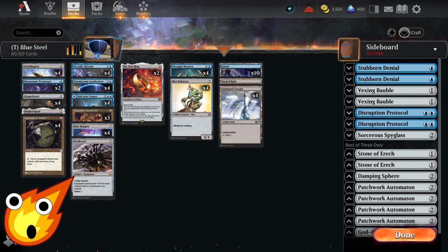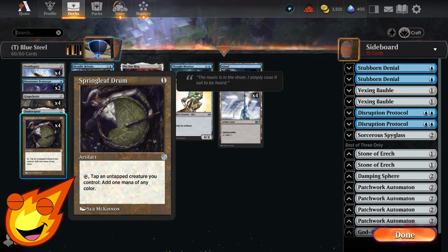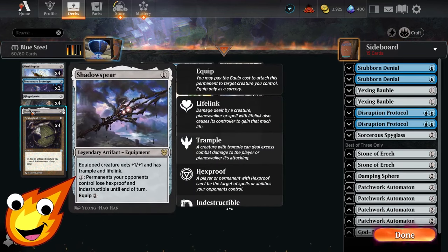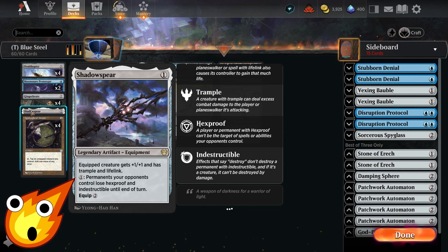Circling back to the non-creature spells: Moon Snare Prototype lets you tap an untapped artifact to add one colorless mana, or in the late game you can channel it for five to bounce a non-land permanent to the top or bottom of an opponent's library. Springleaf Drum lets you tap an untapped creature to add one mana of any color — helping fix mana and cheat out stuff quicker. Finally, a single copy of Shadowspear — this legendary equipment gives a creature +1/+1, trample, and lifelink, and its secondary ability makes indestructible and hexproof creatures lose those abilities.